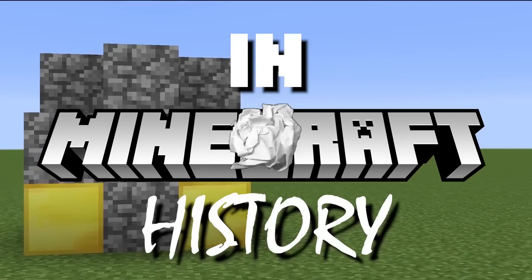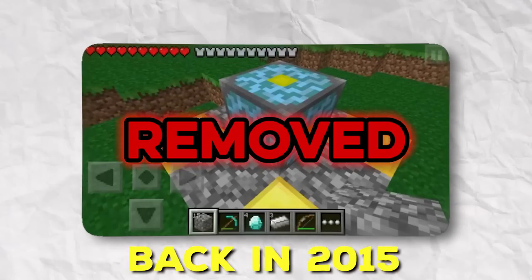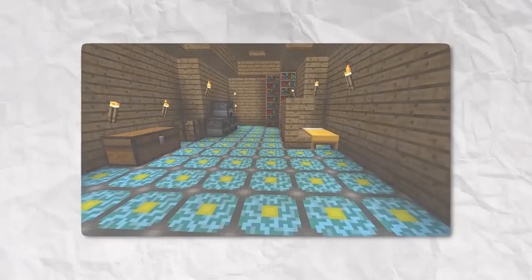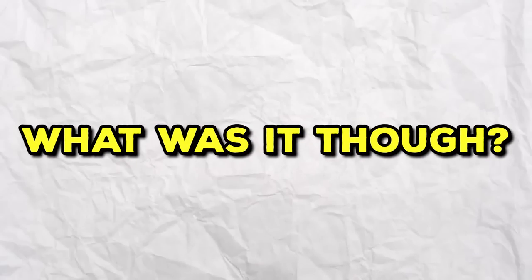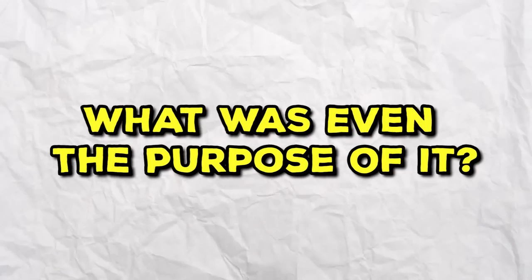This is the rarest block in Minecraft history: the nether reactor core. A block that was removed from Minecraft back in 2015 and is no longer in vanilla Minecraft. You might remember yourself trying it out, or even using it as decoration for a new house. I've actually managed to get a copy of the block back into the game and explore to see what I can find out. What was it though? Why was it removed? And what was even the purpose of it?